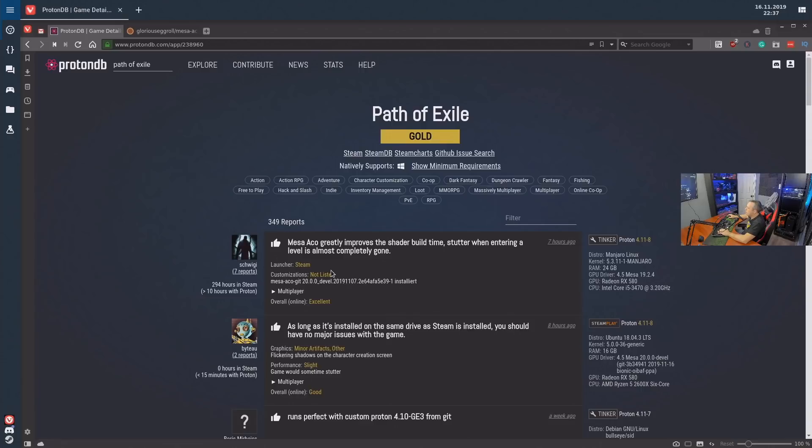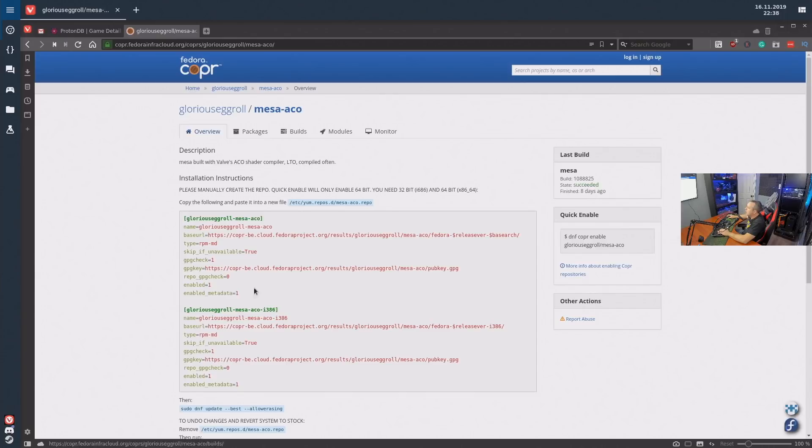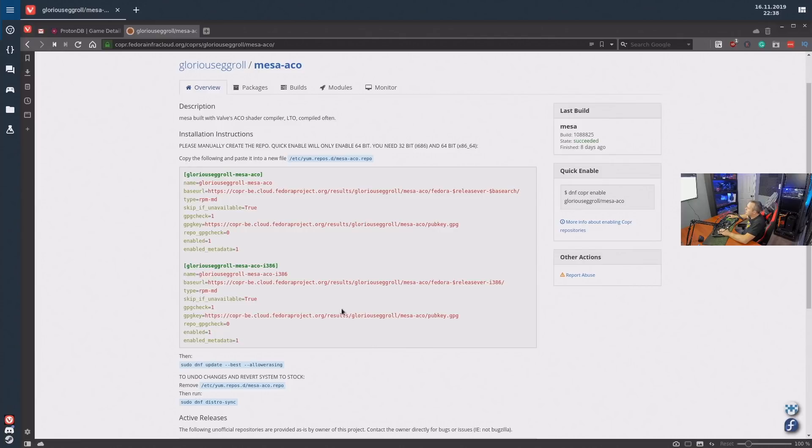My setup is a little custom with Fedora here, so it's going to be a little different. If you're on Manjaro or Ubuntu this will probably be easier. Basically I'm going to install Mesa ACO, add the repository, and then update my system. Depending on the distribution your mileage will vary — it's not going to be exactly like this unless you're running Fedora like me. Let's flip over and add this to our repositories and do an update.